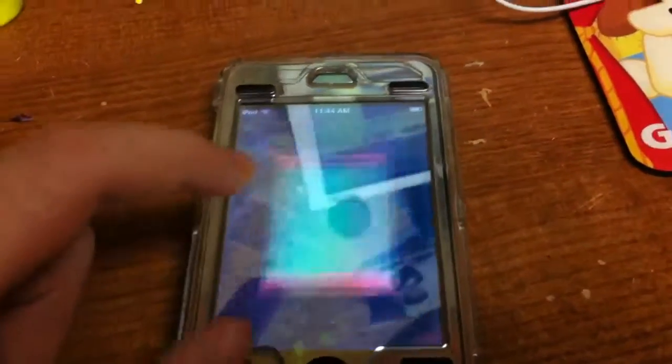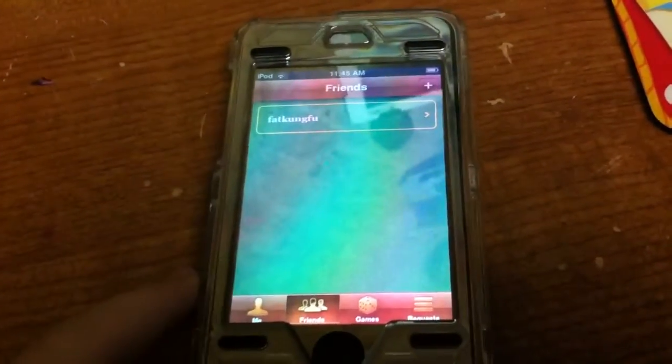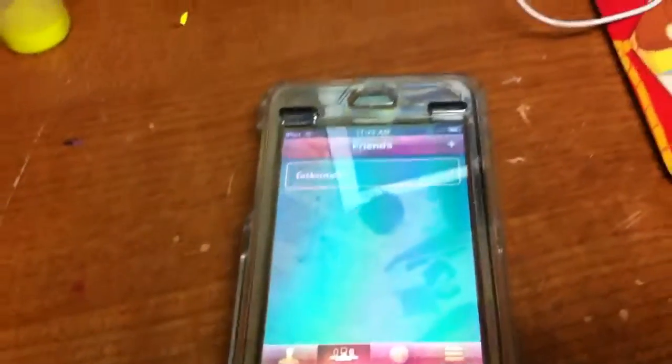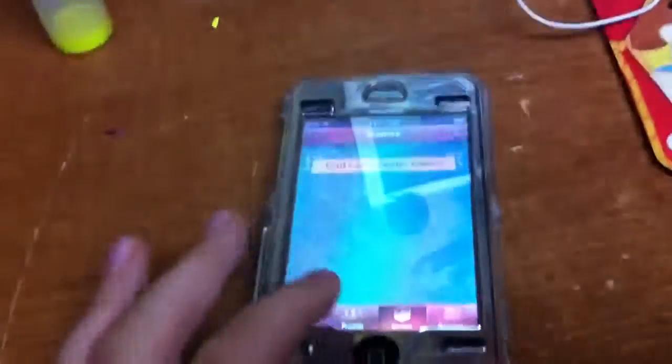Enough of this — let's go into Game Center. Basically Game Center has a friends section. I only have one friend — Fat Kung Fu, which is the one I have Game Center on the iPhone 4, so I added myself. That's why it says Fat Kung Fu. Under games there's nothing here, and under requests I have nothing either.